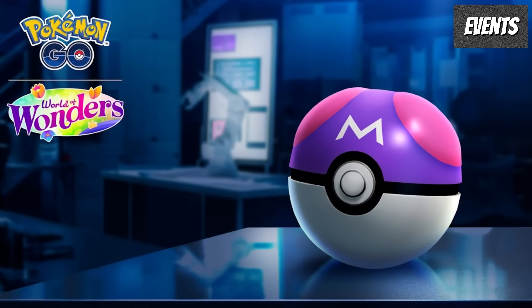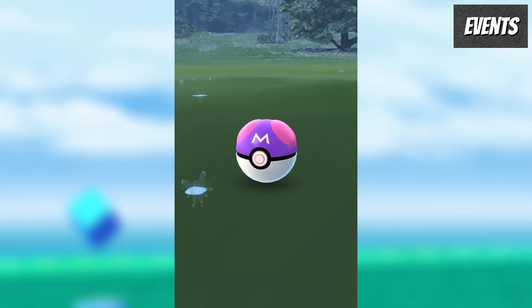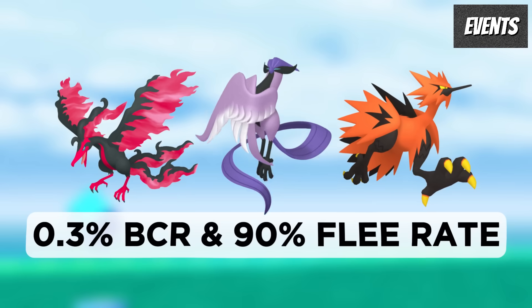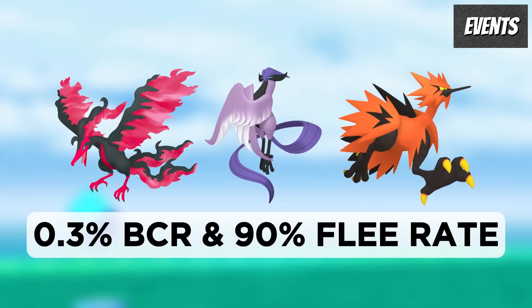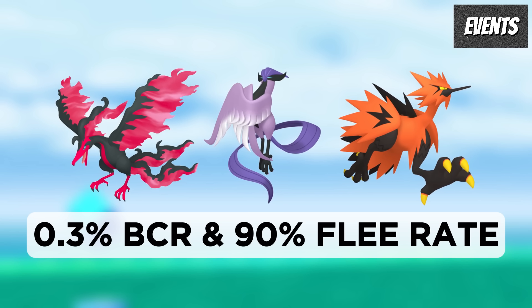But is it actually worth purchasing? The only real point of buying this research is for the Master Ball, and $8 for a Master Ball is pretty steep. It can catch any Pokemon without fail, but what are the options that make the most sense for its use? Previously, the Galarian Birds from Daily Incense — which have a 0.3% base catch rate and a 90% flee rate — have been the target for many trainers. But it could actually be a mistake to use the Master Ball on these Pokemon from the start of this event.